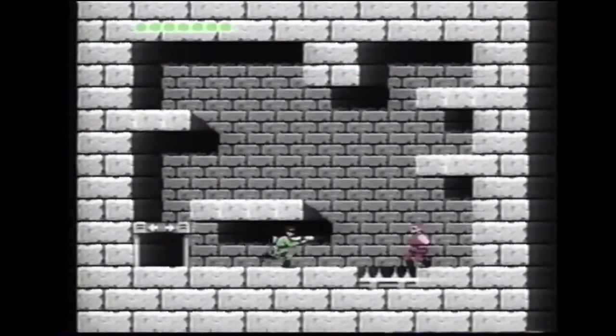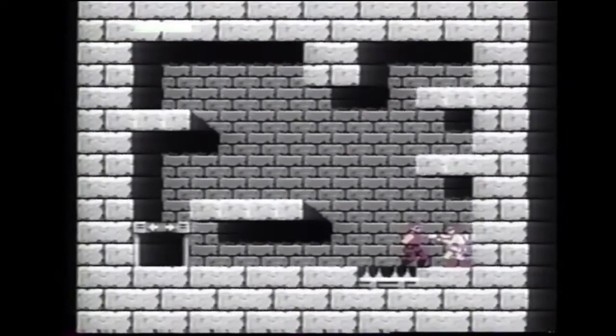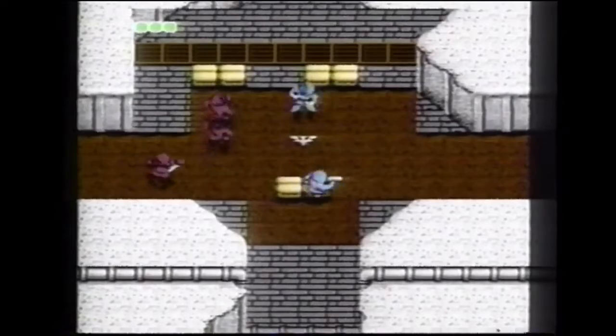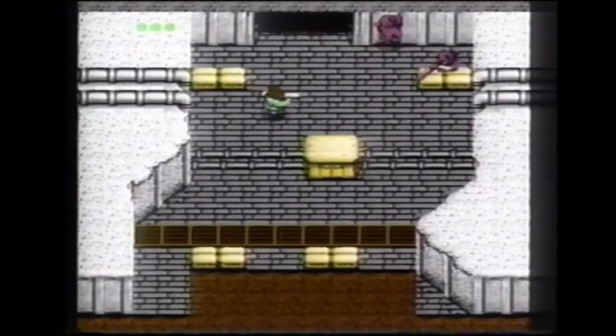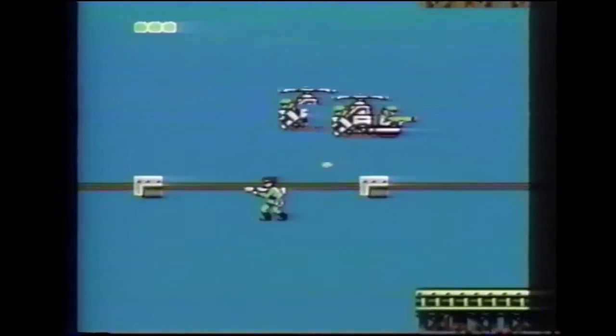This prisoner in neutral area 17 has valuable information. Take the secret tunnel that connects areas 17 and 14. Pick up the helmet you'll find here. In this area, carry your new three-way gun and helmet, plus your energy pills and blue communicator.